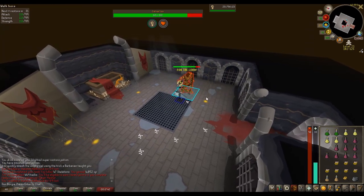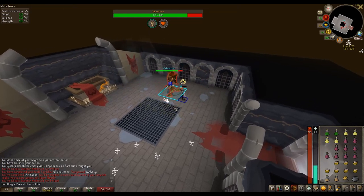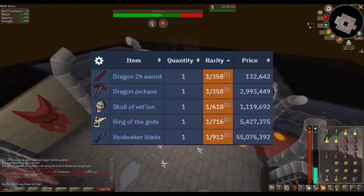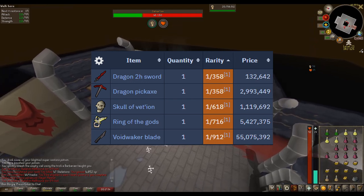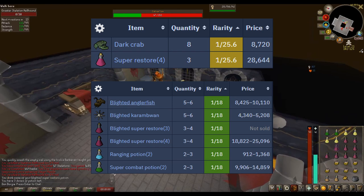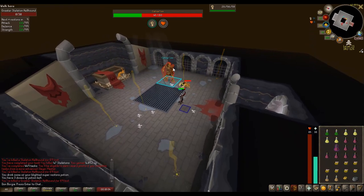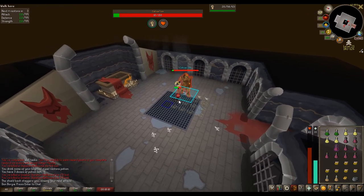Now let's get over to the loot section. Just like Artio, there are a few unique drops from Calvarion. The Dragon Pickaxe, Skull of Vet'ion, and the Ring of the Gods are all worth a decent amount, but the big money item is the Voidwaker Blade, which is just above 55m at the time of recording this video. Calvarion also has a lot of supply drops, which means you can lengthen your trips by quite a bit. His most valuable non-unique drop is the 60-noted Ranarr Weed drop, worth just over 350k. In order to minimize your risk, I suggest banking often, especially since it's very easy to get back to the tomb and continue your kills.